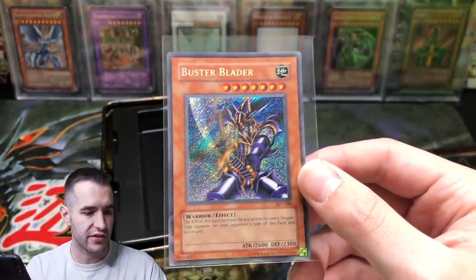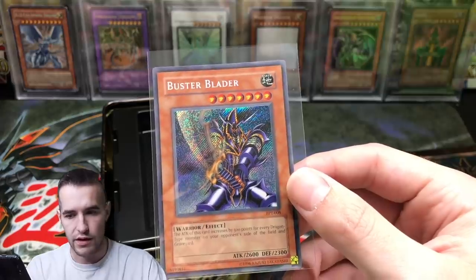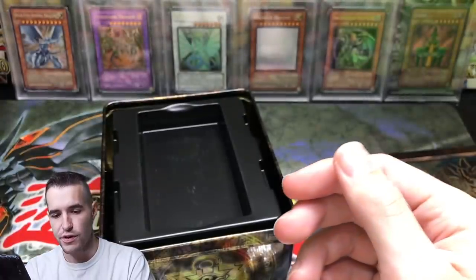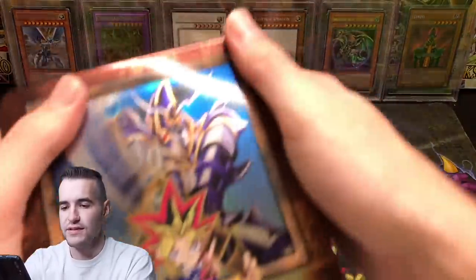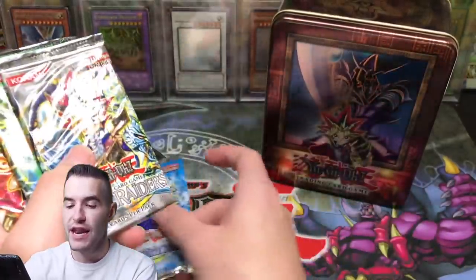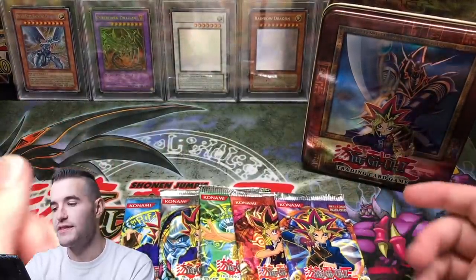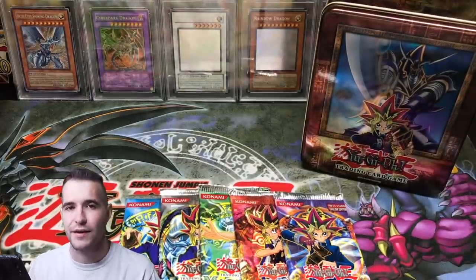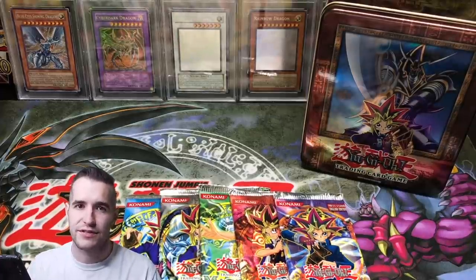Let's check the Secret Rare, make sure it's not reverse. Definitely regular foil. I don't know what the value of it is — light play at best, maybe even moderate play with that scuffing. Alright, epic tin there. We're opening one of these tins every week until we hit 25,000. When we hit 25,000, we're opening all six of the 2003 tins — it's going to be insane. So our promo is not looking too great; we're 0 for 2 on promos.